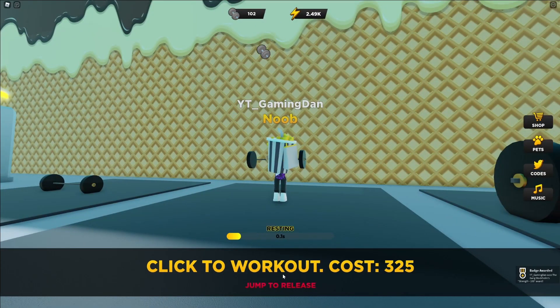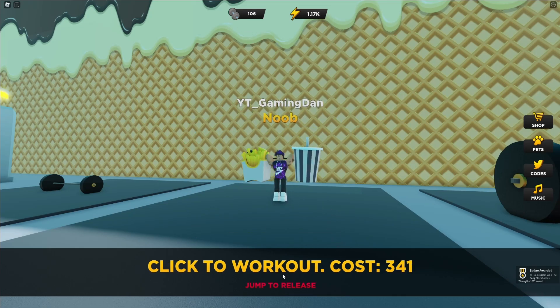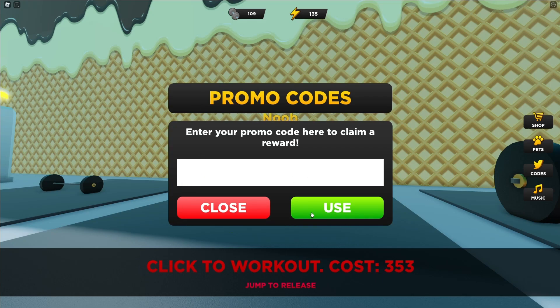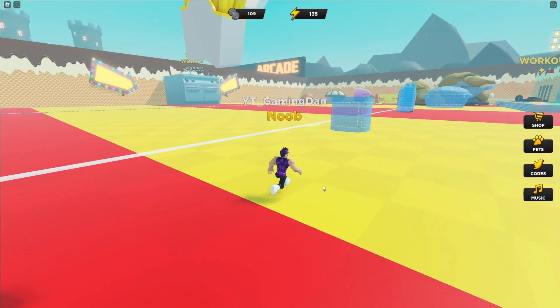If you don't already know, in Strongman Simulator to claim codes, go to the right and click on the codes button. The codes menu will come up. These codes are in no particular order, so let's just get into it.